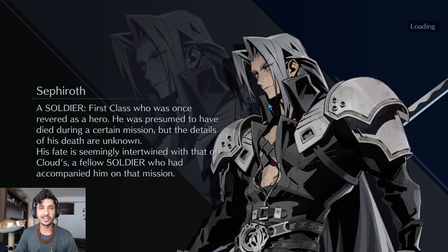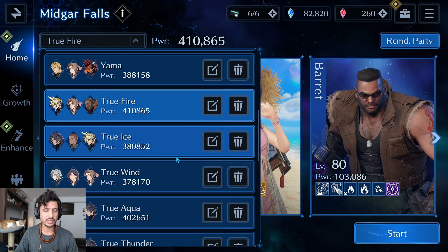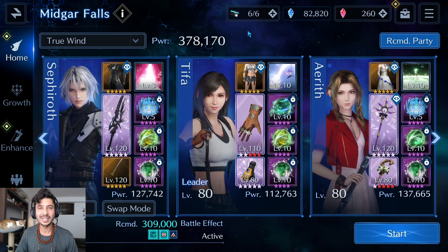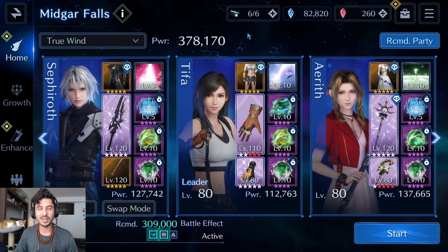Moving on to floor 92, which might be the easiest of the three — a wind-focused stage against the Zookabuta. It's weak to wind, resistant to earth, and immune to magic defense down, so physical attacks and magic are both effective. We'll be bringing magic sigil breaks. The team: Sephiroth, Tifa as healer, and Aerith as wind DPS — using the Floral Wand to imperil. It's not a common setup but it works well here.